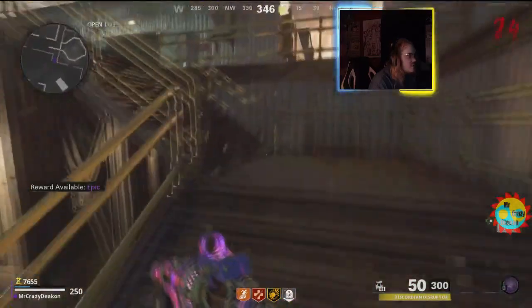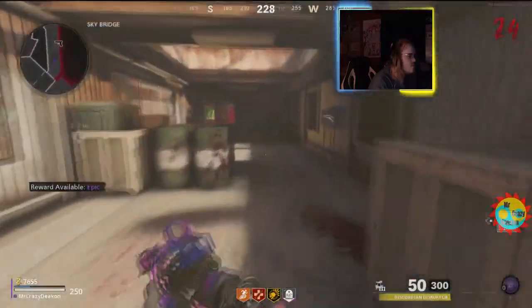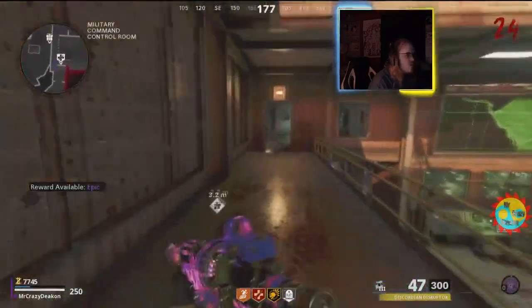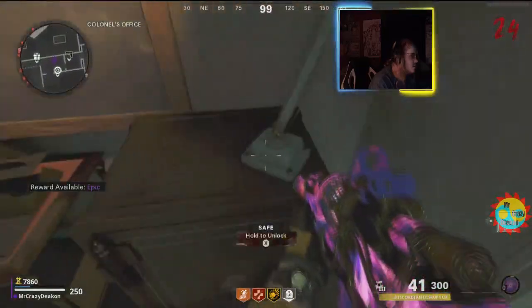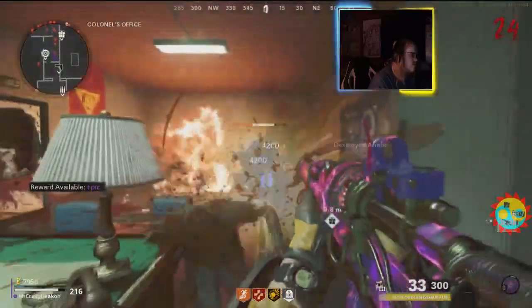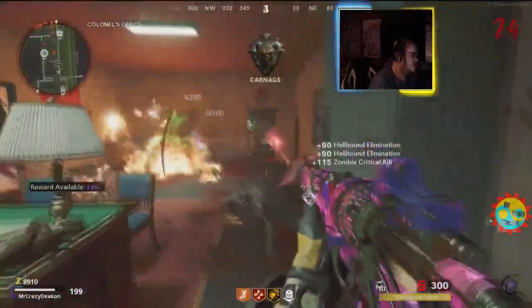After you have the code, you can then go to the colonel's office and open the safe. Inside the safe it's Codex 10 and a free perk. Also be careful when you open the safe — it will spawn hellhounds for about 10 seconds straight, so be very careful.